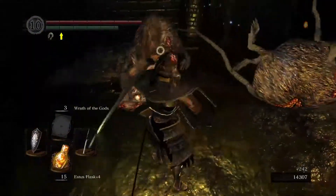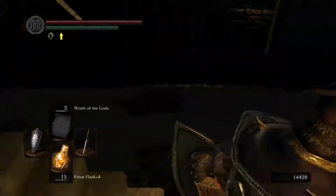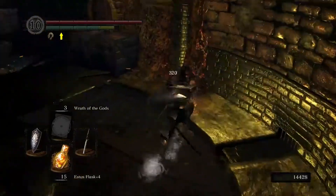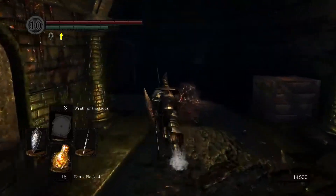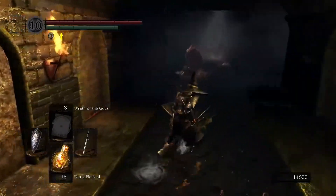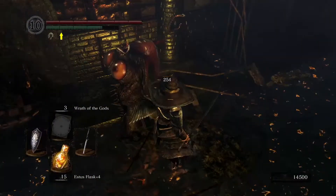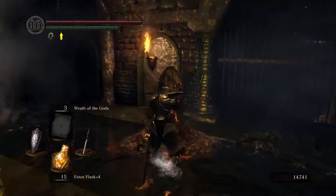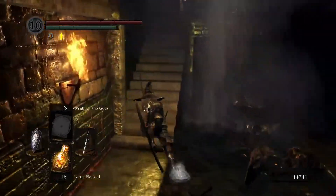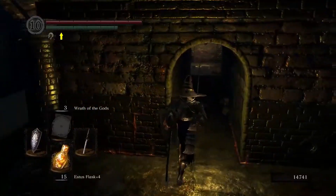The second part of the Depths — and there are some more rats here if you wanted to farm both at the same time — you're going to want to start in the room where the Merchant is that sells you the Gold Pine Resin and Crystal stuff. This is where you can start farming the Basilisks. These guys drop the Eyes of Death, and I get one off the first guy right here. They have a really good drop rate, so you're probably only going to have to do 2 or 3 runs total.